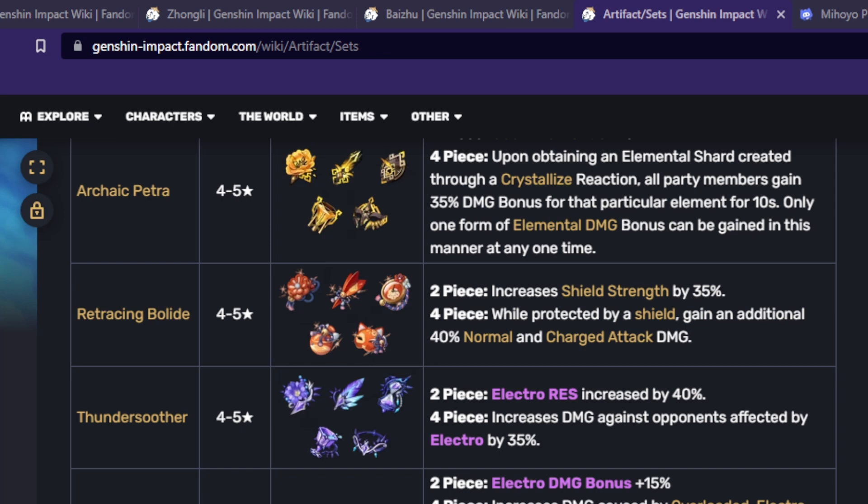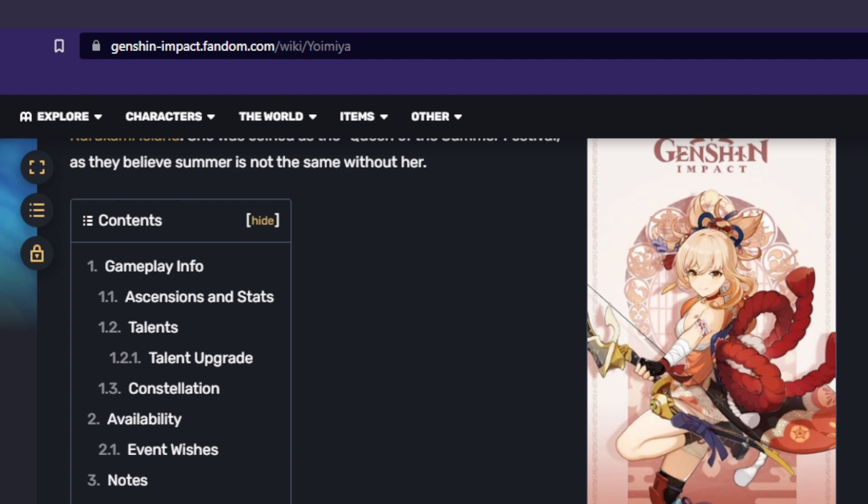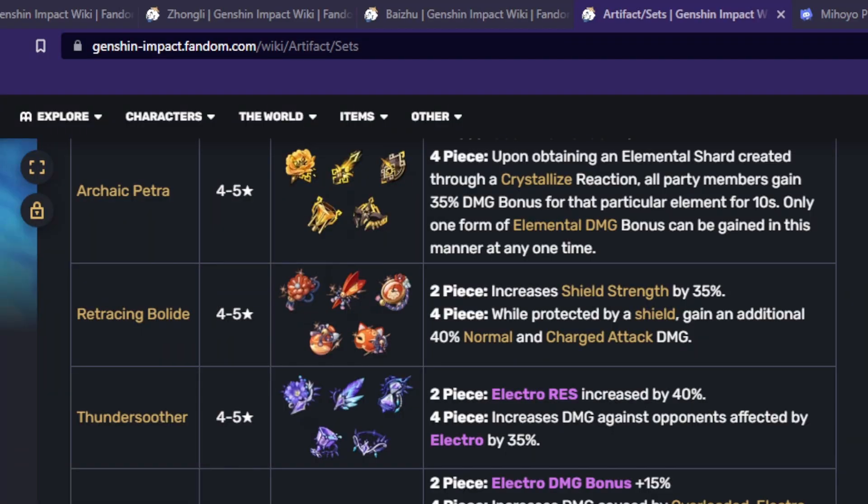The other artifact that increases shield strength is called Retracing Bolide. This artifact is a little trickier to use and understand. Unlike Tenacity, it only increases the shield strength of the person using the artifact, which essentially means your main DPS needs to use Retracing. Your main DPS still does not need to be the one that provides the shield — it could still be another character. For example, Yoimiya can use Retracing while another character provides the shield. But requiring your main character to use Retracing can make it fairly difficult, especially since Retracing only increases the damage of normal and charged attacks. So if you're using a burst-based or skill-based damage build, it may not provide the damage you need.